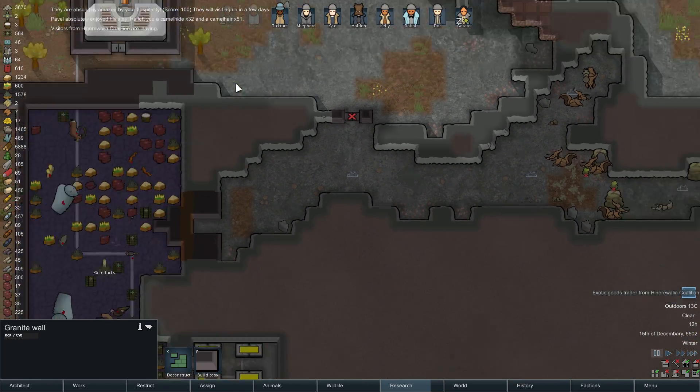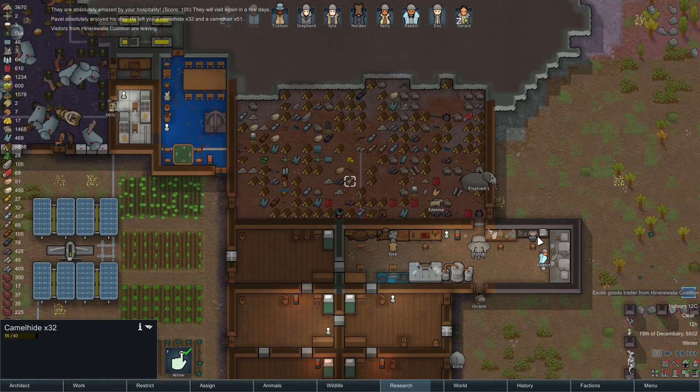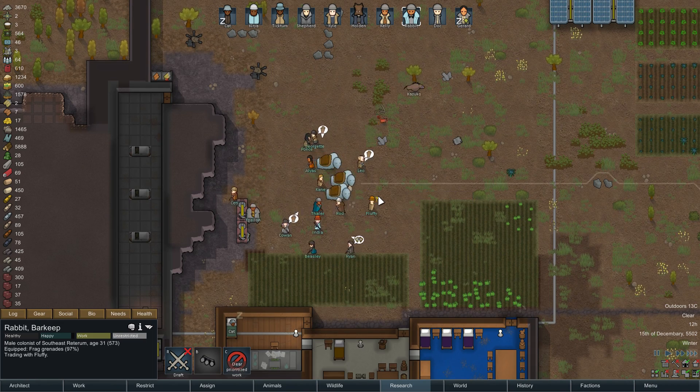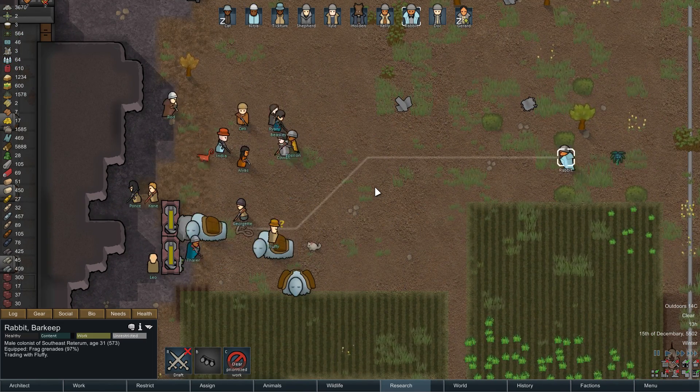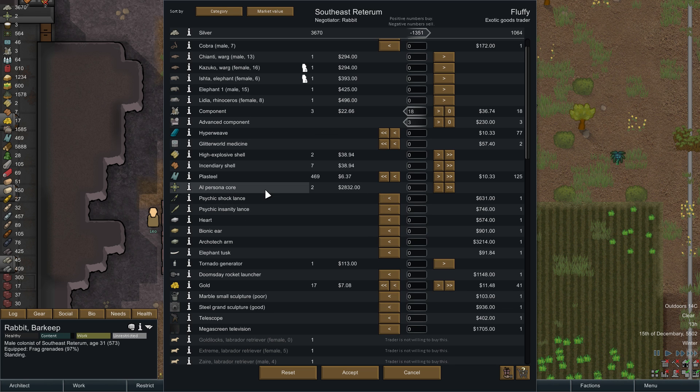They left us camel hide. A rabbit — you're making bionic leg. Pause for a second here to talk to this exotic goods trader. Some items cannot be traded because of enemies, that's okay. They're selling a cobra — interesting. They're selling components and advanced components. They're selling a heart, bionic ear. I would need a lung, an architect arm. Hmm.